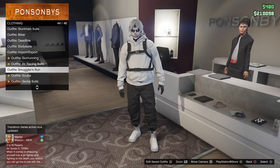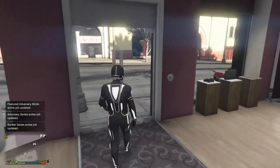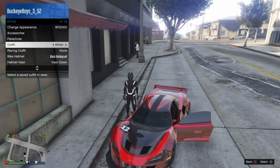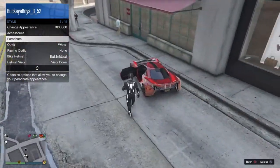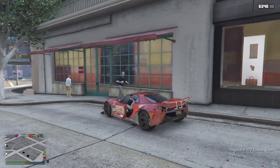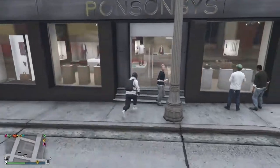Go to the deadline outfits and select the deadline white outfit. Make sure you have a car. Open up the interaction menu, go to style, then outfits, and hover over the outfit that we are creating. Scroll up the parachute. As soon as you open the door to get into the car, scroll down to the outfit. Once you sit down, stick on the outfit that we are creating. Once you get out, you'll see that the Tron helmet glitches on with the outfit. Then just save the outfit.